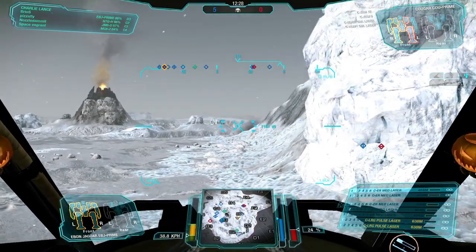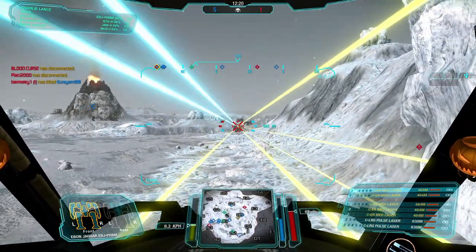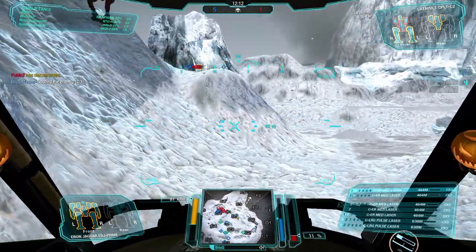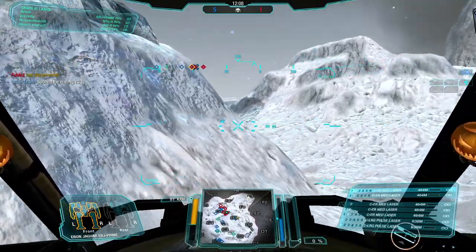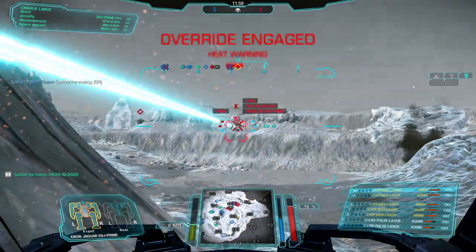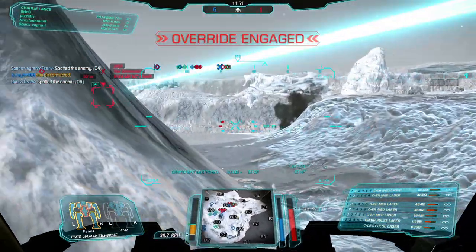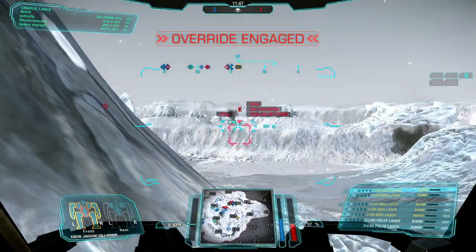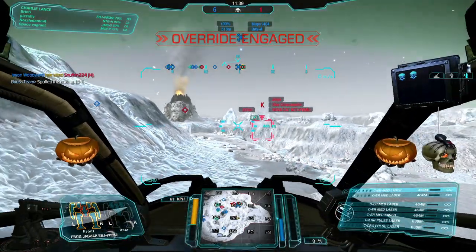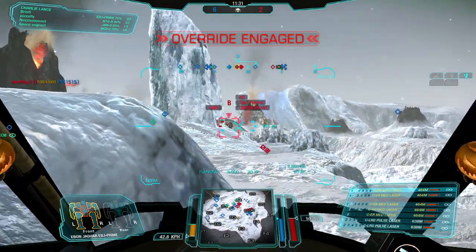At 600 meters, I'm close to optimal range for my large pulse lasers — though ER mediums do half damage at that distance. An assault with LBX is firing but the spread won't worry me — I can out-trade him. I don't mind taking damage if I do better damage in return. A Nova Cat and a Catapult are in Delta 4. I focus on the Nova Cat with ER large lasers — blowing off his left torso. If you think you can win a trade, go ahead and do it.